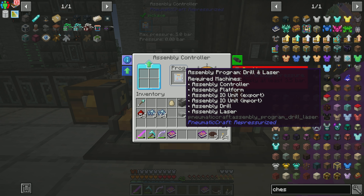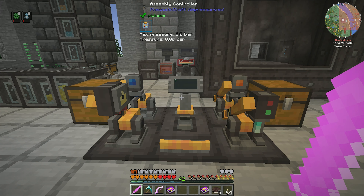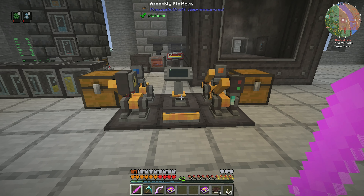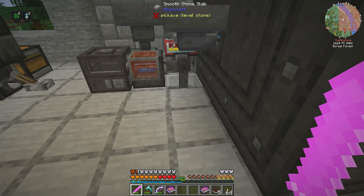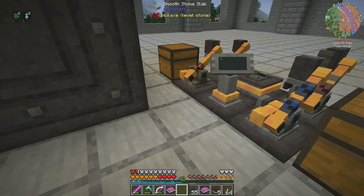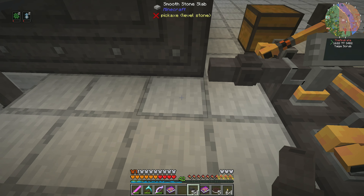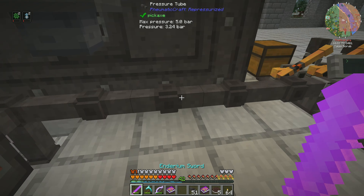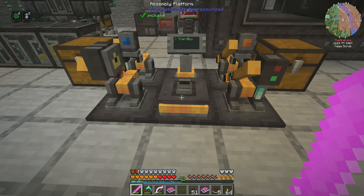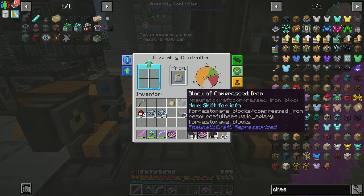The only time you'd want separate programs is if you wanted two different assembly lines — one just doing the lasering and one just doing the drilling. Otherwise, for all intents and purposes, make the combo and save yourself the hassle. We need some pressure tubes. Then you have to supply pressure to the assembly controller — that's the only block here. This acts as a multi-block, so we don't have to worry about setting up anything else. We're going to kick this on so it can start getting its pressure — it needs 3.5 bar. And it says 'standby,' which means it's ready to go.